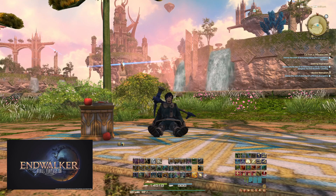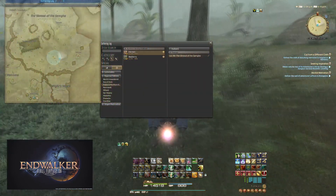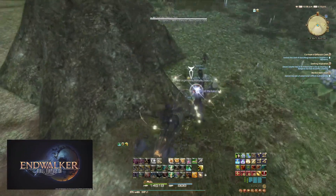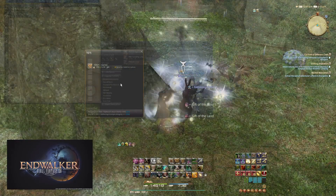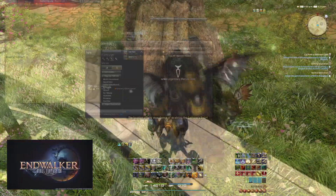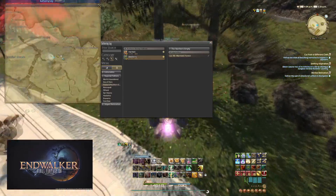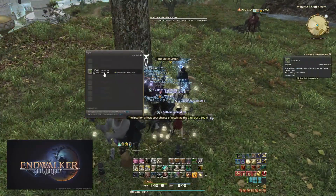Let's take a look at where and when to find the new nodes. All spawn times are in-game time. Starting with noon and midnight, we have the Haritaki, found in Thavnir at X29 Y26 — the closest aetheryte is either Palakastand or Yedlimad. At 2am or pm is the Paldeo Log, found in Elpis at X9 Y29, just outside the 12 Wonders aetheryte. At 4am or pm is Bayberry, found in Labyrinthos just west of the Archaeon aetheryte at X28 Y11.